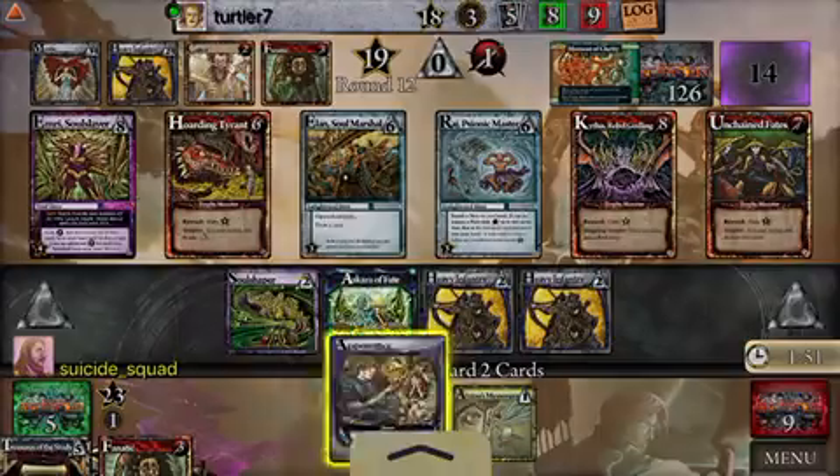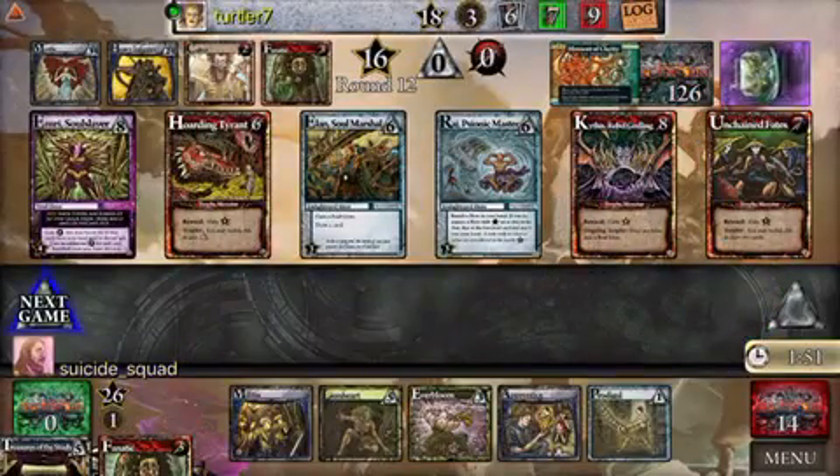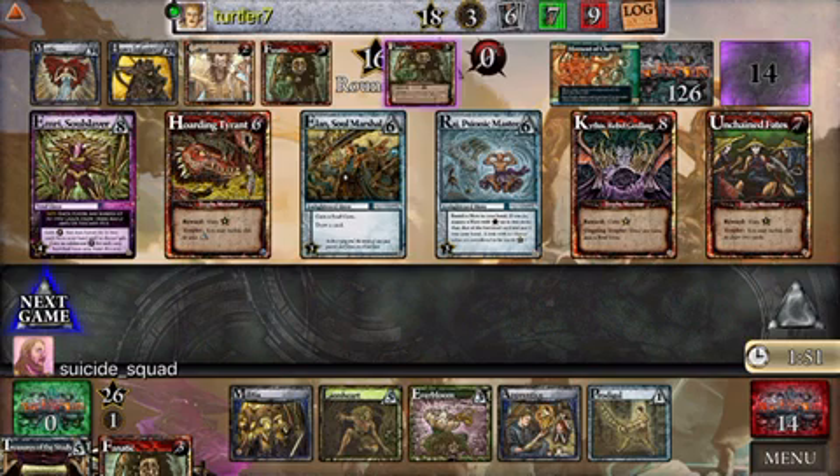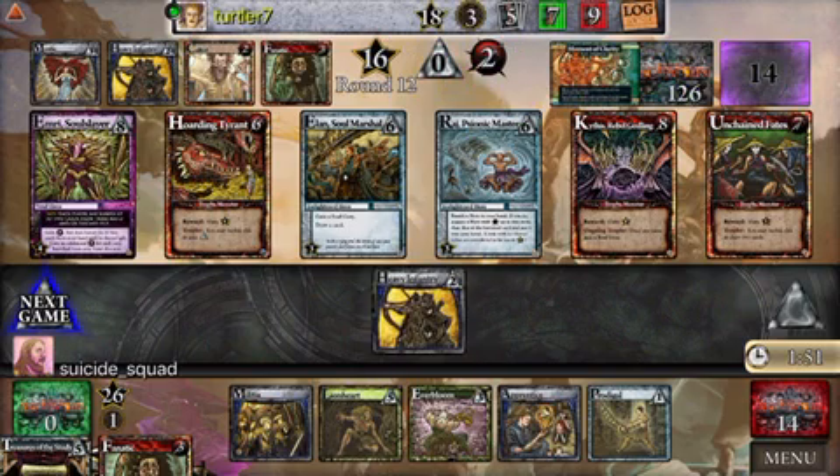At this point I think the best thing I can do is get a Fanatic for future use and use the Treasures to gain three honor. Now we're hoping that this next turn is going to be a lot more effective, because his last couple of turns have been a lot better than mine and he's really started to swing this game a lot.